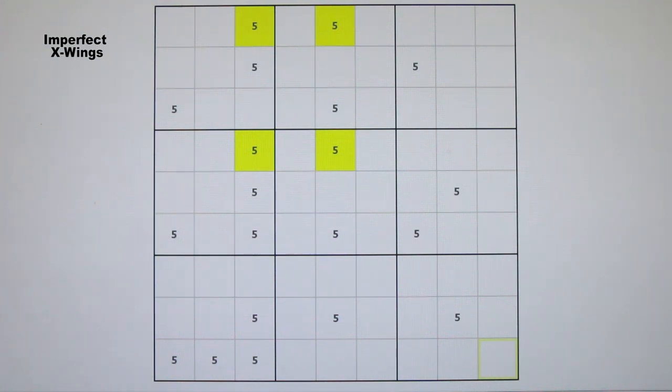In this diagram, we have a normal X-wing on candidate 5, with the base sets in rows 1 and 4. As you can see, there are only two candidate 5s in row 1, and there are only two candidate 5s in row 4 — two conjugate pairs. So all the other candidate 5s in columns 3 and 5 that lie outside the four yellow cells of the X-wing rectangle can be eliminated as false.